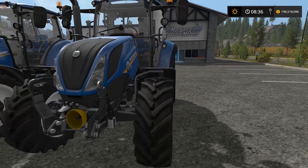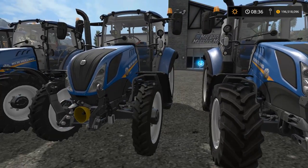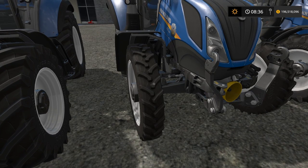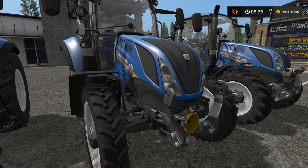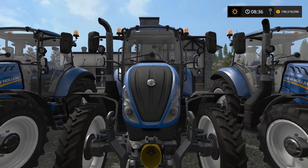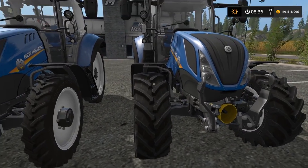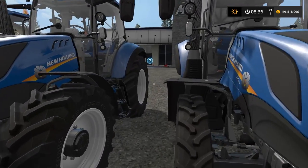We start here with the New Holland T5 with standard tires, then we have a T5 with narrow tires. By the way, if you are going to use the 'destroy crops when you drive over' mod — I forgot what it's called — if you use those narrow tires then you will not destroy crops at all, or at least very few.